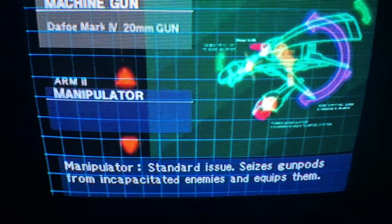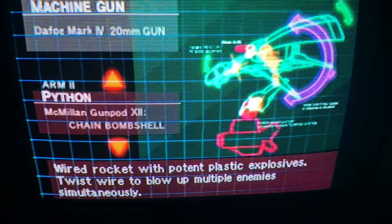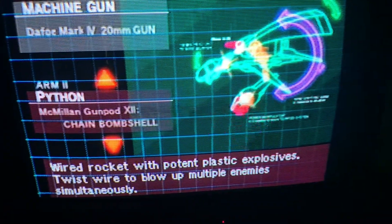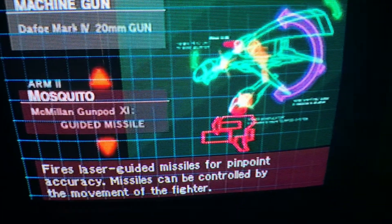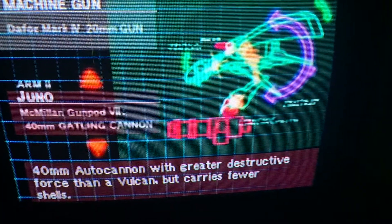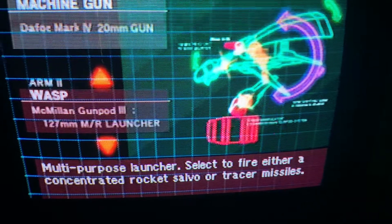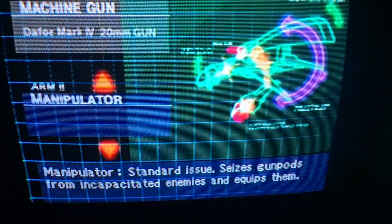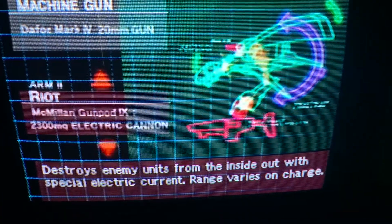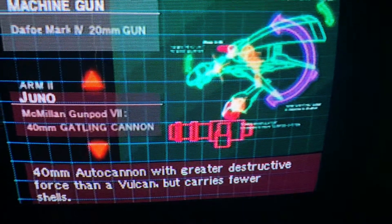So counting them all up, there are 12 gun pods total. The secret ones are Python, Mosquito, Juno, and Flash. Let's see some gameplay footage of these in action.